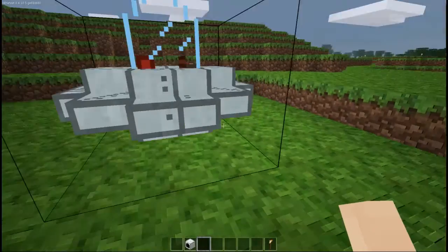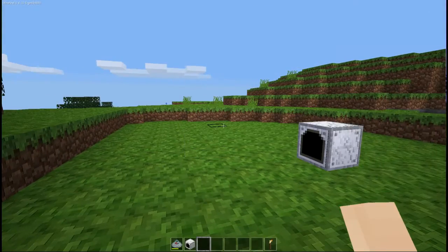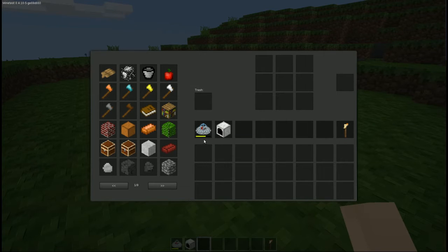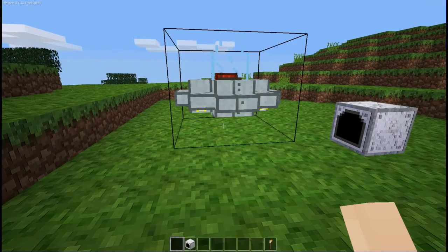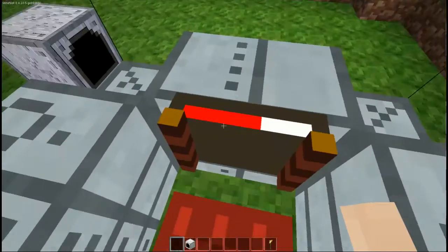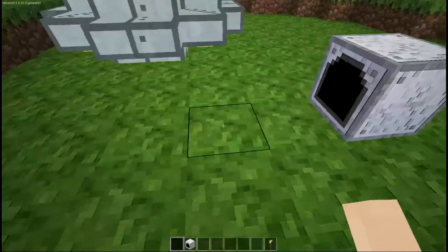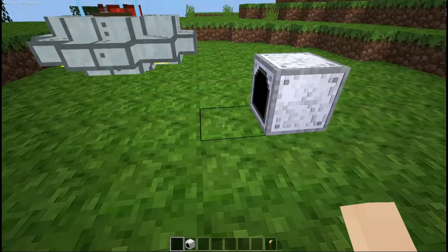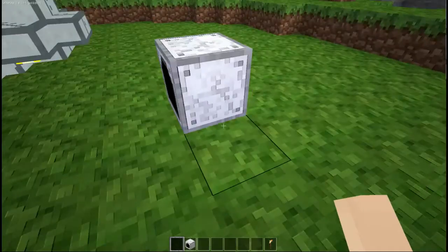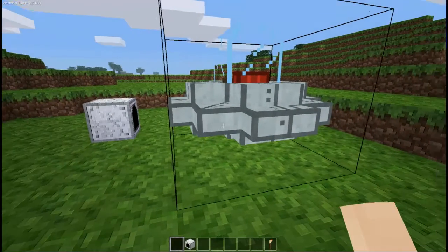To get out of the UFO, right-click and you'll walk out. To pick up the UFO, left-click it and it will go into your inventory. If it's charged at all, it will have a charge bar just like tools have, so whenever you place it again it will keep the charge it had before. Note that to charge it, you need to have it right next to the charging station — about one or two nodes away works well so it doesn't bump into it.